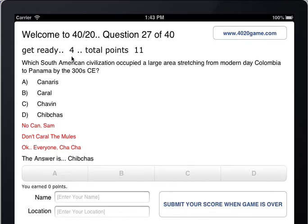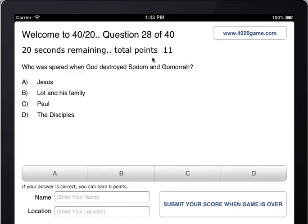When the game ends — when it gets to 40 of 40 — there's a 10-minute period where this button here becomes enabled. You can click on it to submit your score and see how other people did compared to your score.